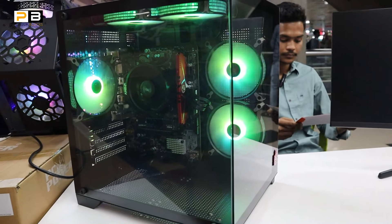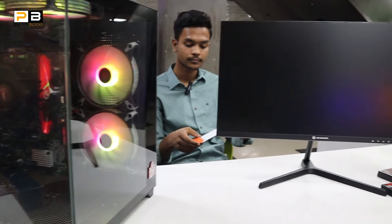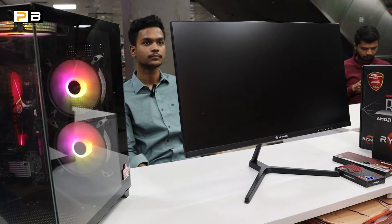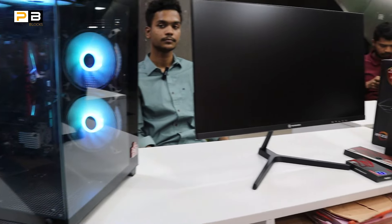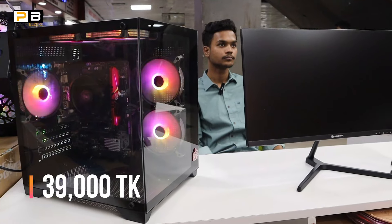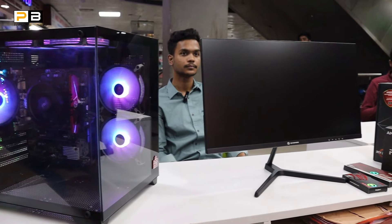We have a white and black option. We have a monitor — the Revenger IPS panel with full HD. If we have a black build, we have a Revenger, and if we have white, we have a PC power option. Every official product has a 3x replacement warranty. We also have a keyboard, and the total build is mostly 4x value — the keyboard is very good.